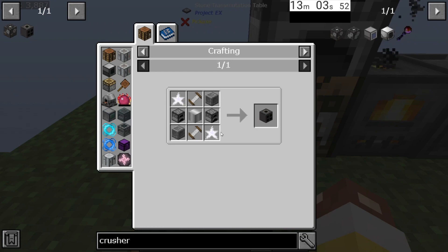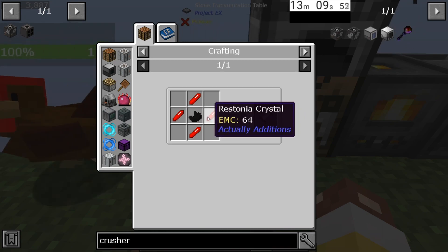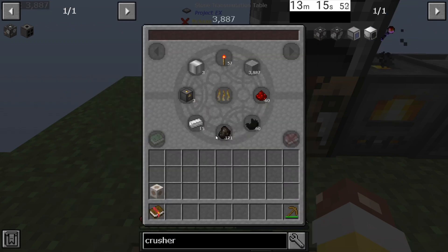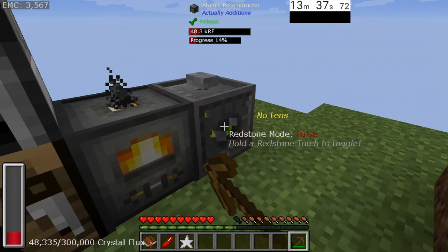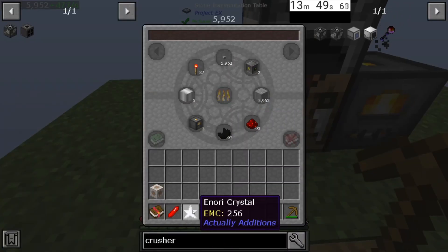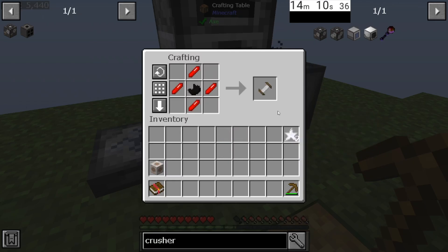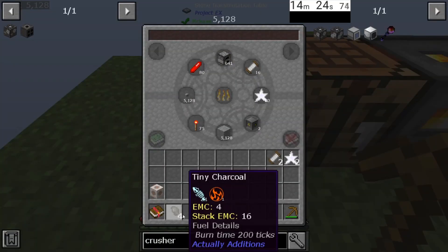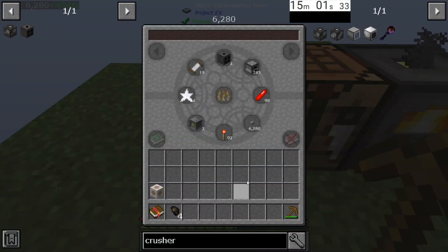Next up is the powered furnace. This is why we needed the atomic reconstructor — because we need anori crystals and rustonia crystals. Rustonia is just redstone shot with the atomic reconstructor, and anori crystals are just iron. We need a piece of iron and a piece of redstone. We can now break the atomic reconstructor — it's worth 2,300 EMC. I now have my rustonia crystal and my anori crystal. To make the basic coil for the redstoneia, grab your black quartz — I'm just going to make one, EMC it, and grab two. Break our furnace, EMC that, take out two, and with all the things we need, powered furnace — done. We can go ahead and throw this in our EMC.